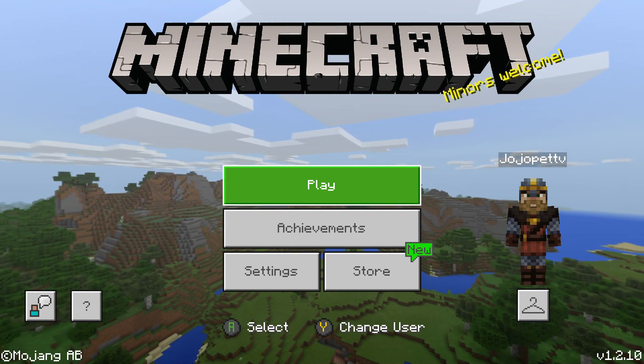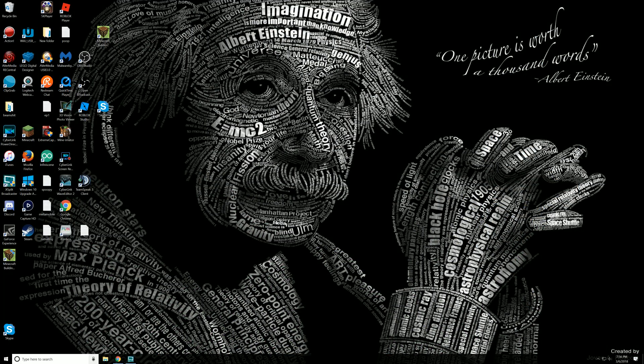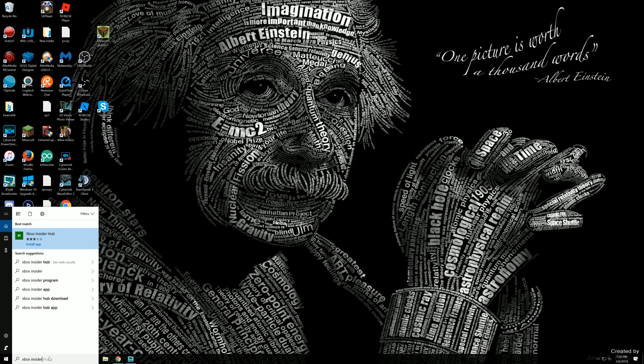Let's go ahead and look at Windows 10 and how to download that. And then we'll do the Android beta as well. So what we're going to do for the Windows 10 version — we're going to go down to the search menu and type in Xbox Insider Hub.